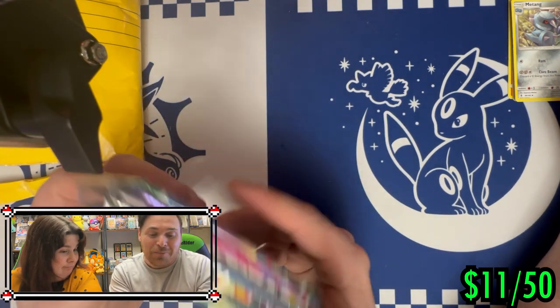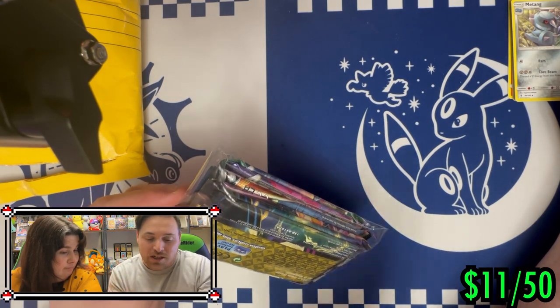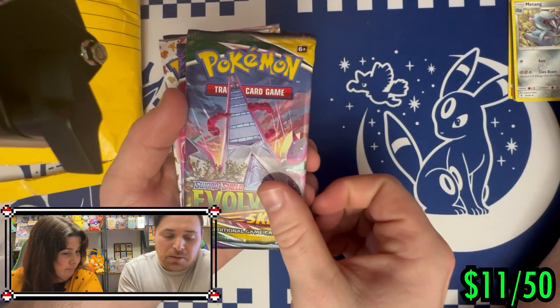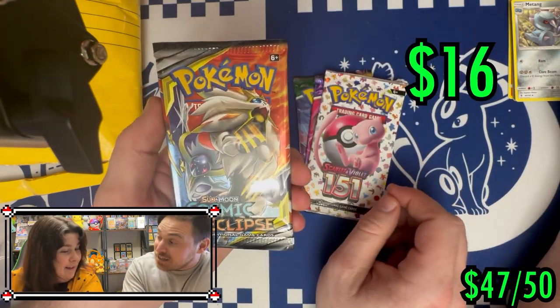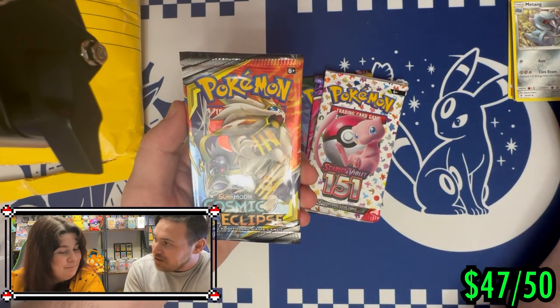There's a whole stack of packs with Evolving Skies on top! Linda Lou, you know how to hook it up. By the way, she did not know we were making a YouTube video or anything — she has no idea. I just want to make that clear. We've got 151, Cosmic Eclipse — one of the sets that Real Breaking Nate and his wife were looking for — Silver Tempest, Lugia Crown Zenith, and two classic Crown Zenith packs.